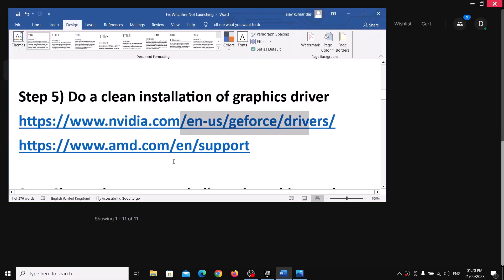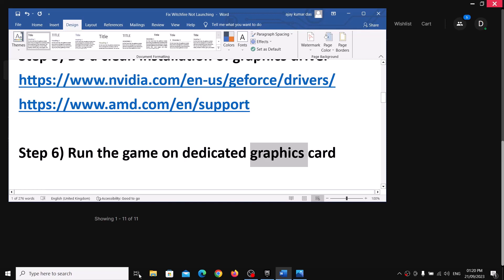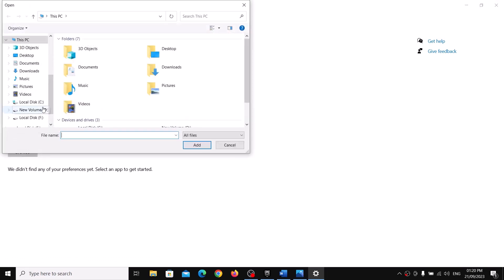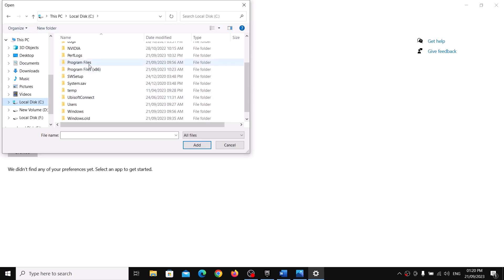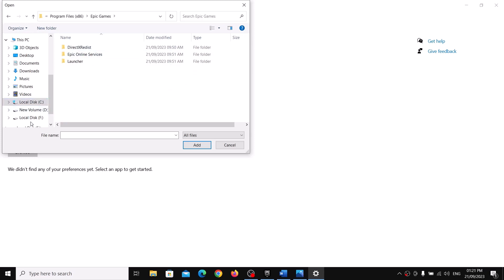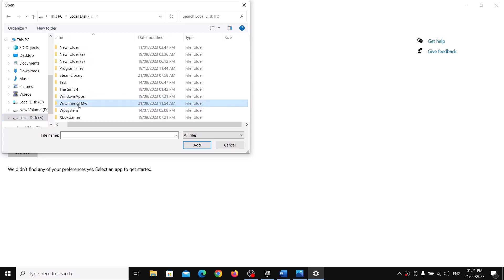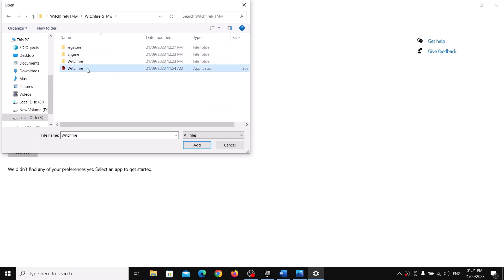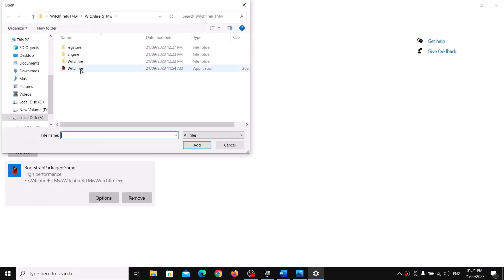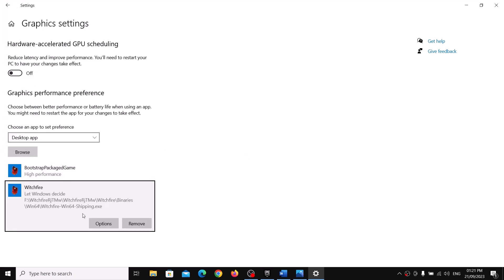The next step is to run the game on your dedicated graphics card. Type 'Graphics Settings' in the Windows search box. Click Browse and navigate to the game installation folder — find the game EXE file and click Add. Click Options, select High Performance, and click Save. Again click Browse, open the Switchfire folder, go to Binaries > Win64, select the EXE file, click Add, select High Performance, and click Save. Then launch the game.